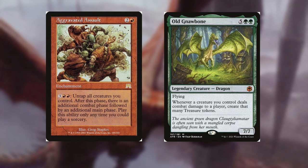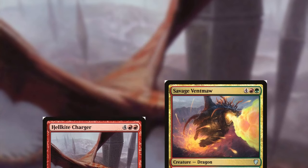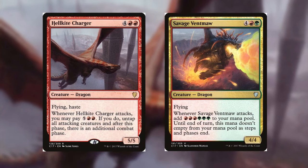There are caveats though: Ancient Copper Dragon could roll a one and only net you one treasure, so that's a warning. With Savage Ventmaw dumping mana into Hellkite Charger, you only get the allotted combats as long as you have enough mana — it's not guaranteed to go infinite. Just want to make sure that's clear.